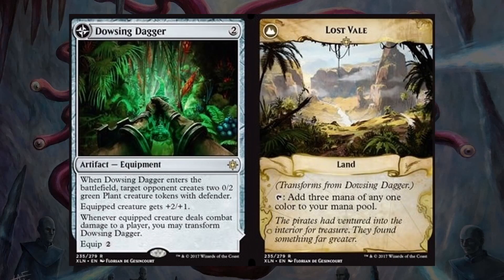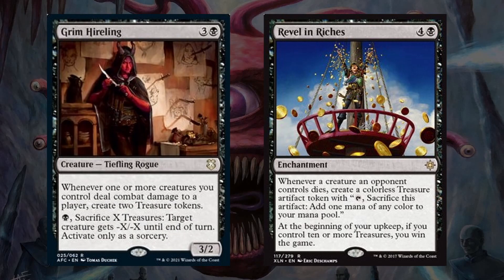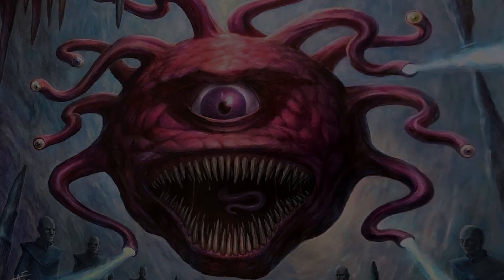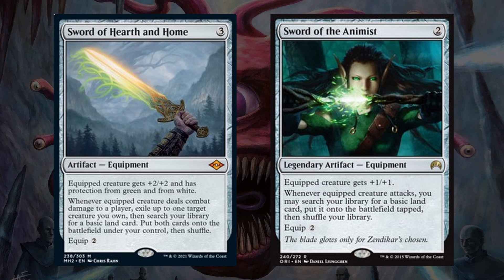Then we have Dowsing Dagger, a 2-cost equipment with Equip 2 that gives one of our opponents 2 defending plant tokens, gives the equipped creature +2/+1, and when the equipped creature deals combat damage, it transforms into Lost Vale, which is a land that can tap for 3 mana of any one color. This is a great ramp option in aggressive strategies and is almost perfect with what this deck wants to do. The only thing I wish is that the tokens it generated didn't have Defender due to our specific strategy. Next, we have Grim Hireling and Revel in Riches, which both can produce a large amount of treasure tokens throughout a game and give us additional value. Then we have 2 more equipment that ramp us with Sword of Hearth and Home and Sword of the Animist, both of which can get us a basic land from our library onto the field when the equipped creature deals combat damage or attacks.